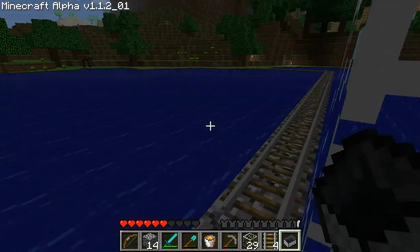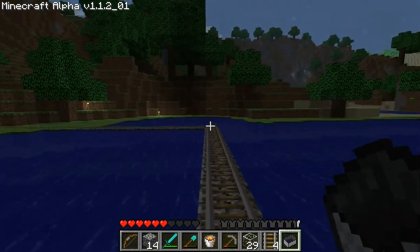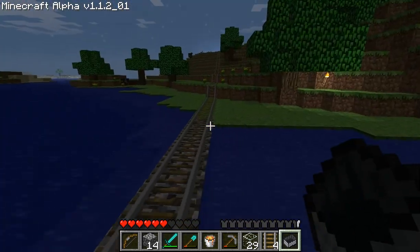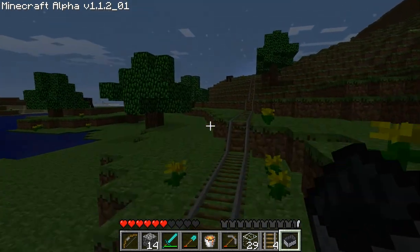So there you have it — that's my beginning tunnel. I'm basically just going to do the same procedure but for an entire building underwater. Once you get a foothold underwater, it becomes substantially easier, because then you don't have to swim all the way to the surface to get breath.